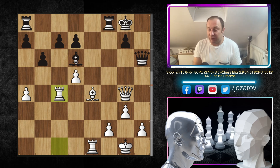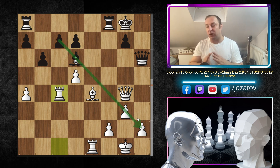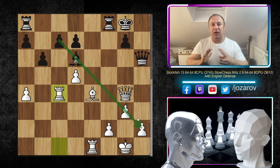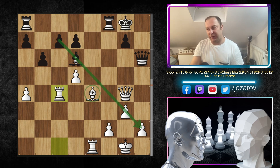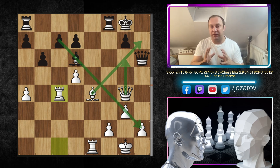After Rc1, Qh6, Stockfish grabs the bishop on c4. The game has led into an opposite-color bishops endgame, which many times ends in a draw, but this is not the case here. Black's bishop is blocked by the pawn structure, while White has decent king safety. On the other hand, Black's king safety is poor — the queen can penetrate, the king is vulnerable, and White's rooks are very active. When it comes to king safety, White's position is much better, so this is not a typical drawish opposite-color bishops situation.